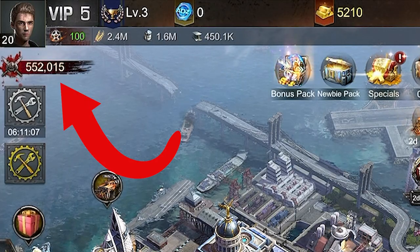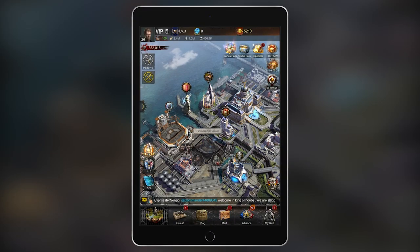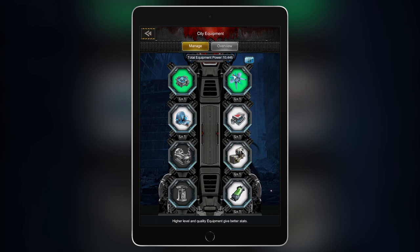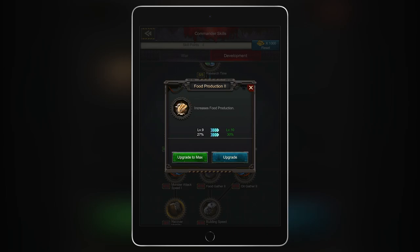The city that you're managing has an overall battle power with various specific buffs that come from a variety of sources: officers, technology, equipment, skill upgrades, and a heck of a lot more.